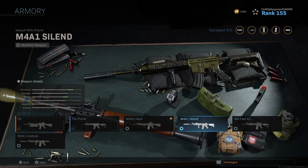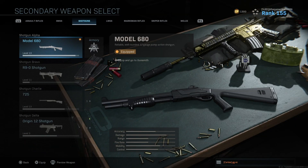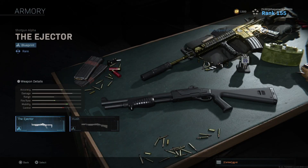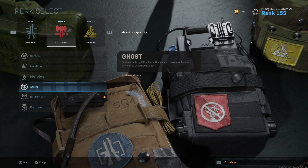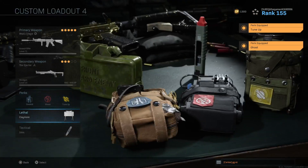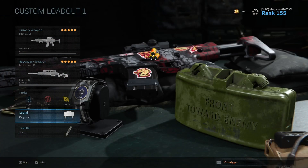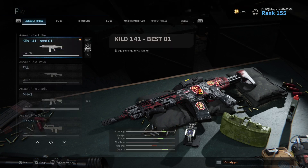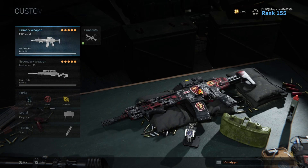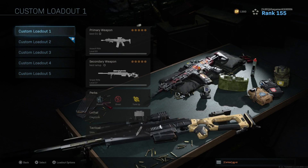Now obviously, this is a whole complete loadout — if you're trying to save the whole loadout with perks, lethals, and tacticals, that's not even the important part because switching the perks is easy. Every time you switch to a different M4, what does it matter about the secondary? It's simple. If you already have a weapon set up for secondary, just choose it. And if you want a different perk, just go ahead and switch it — it won't take very long.